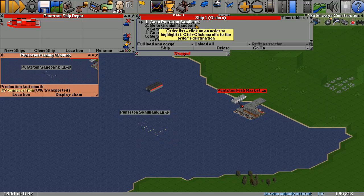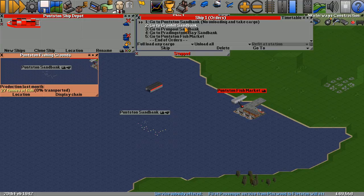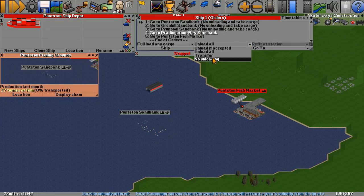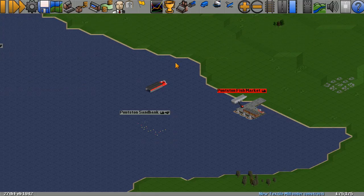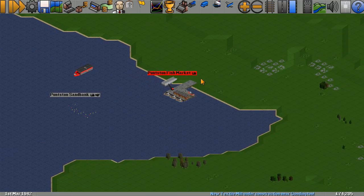We're going round, loading, loading if available. Load nothing. No unloading and take cargo - that's what we want. No unloading and take cargo for each sandbank stop - it doesn't accept fish anyway so it's probably pointless. And then we want to unload all, don't take any cargo, and leave empty. Right, you get started.